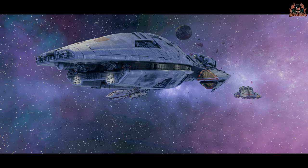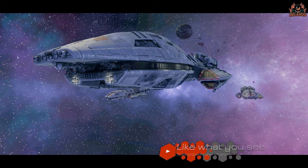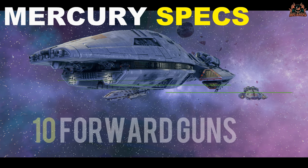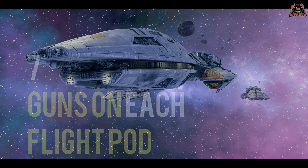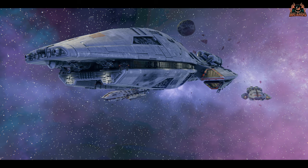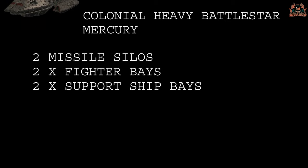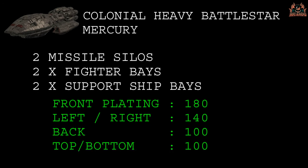Straight away it's an impressive-looking model from the Modern Ships Pack — they've got it realized perfectly. Well done, Black Lab Games. So straight off the bat: it's got ten forward guns around the front and chin, and seven guns on each flight pod — that's 24 armaments in total. Other specs include two missile silos and two fighter bays with two support ship bays for Raptors and whatnot.